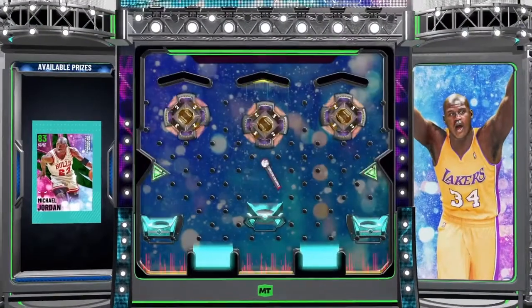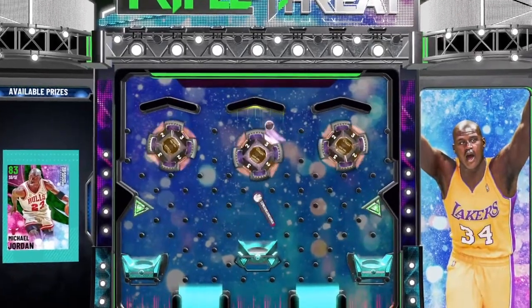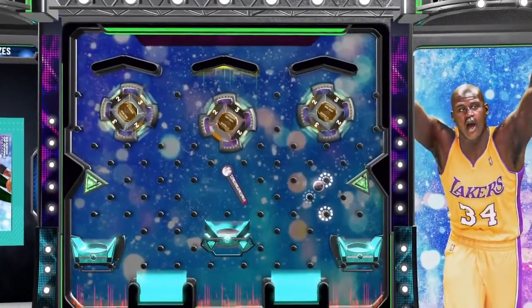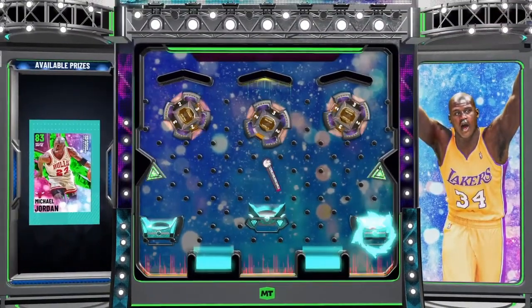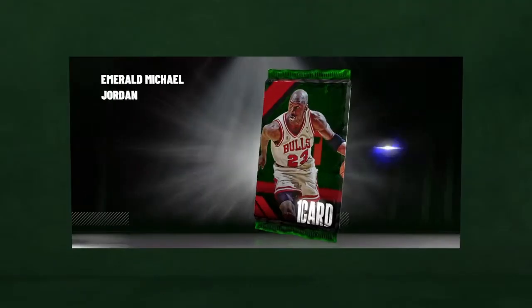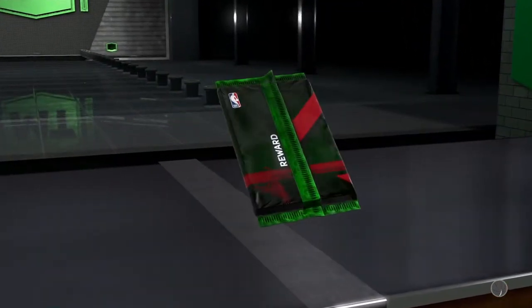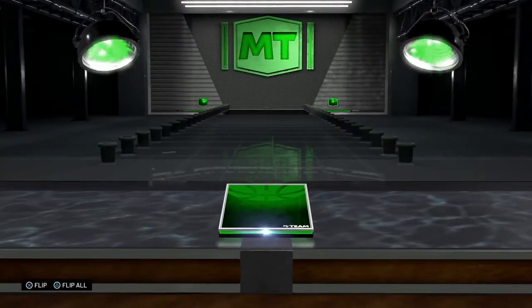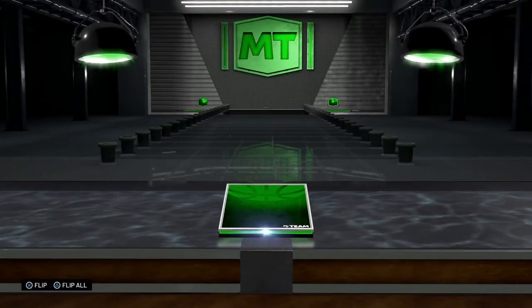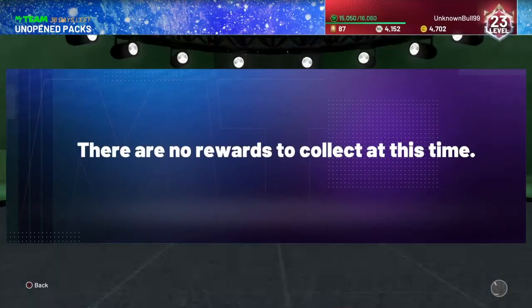The locker code gets you a free Emerald Michael Jordan — it's similar to the Shaq or Vince Carter guaranteed cards. Even though it's only an Emerald, we're going to look at his stats real quick. He's probably not going to be the best card.